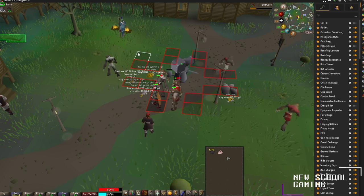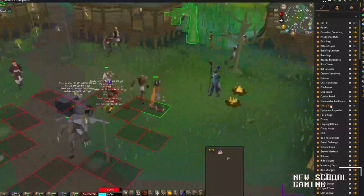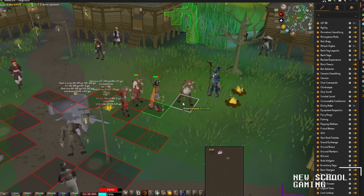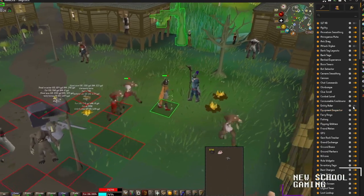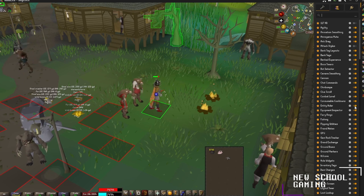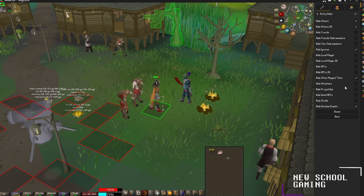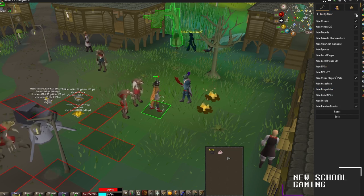For our next plugin, we're going to be checking out Entity Hider. Entity Hider is one of my favorites for when I'm skilling or doing random things like Wintertodt or other bosses. Once you turn it on, it hides all other players that are not on your friends list or in your clan. You can also turn it on to hide your friends, pets, NPCs, or anything in the game.